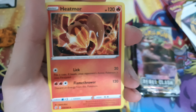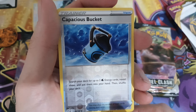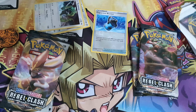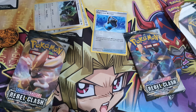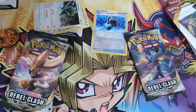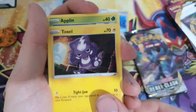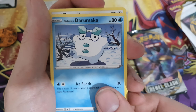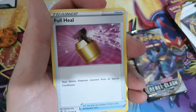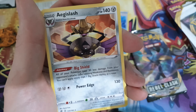...Volubi, Metal Energy, Heatmor, Morepeko, Scoop Up Net reverse, Copperajah, Boltund, and the rare is a Nine Tails. And then another pack's rare is an Aegislash non-holo.